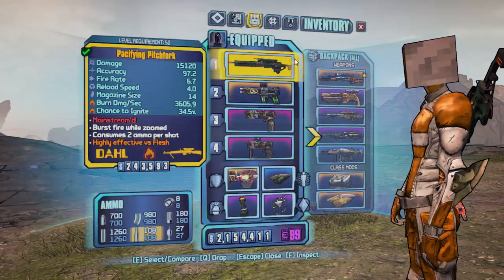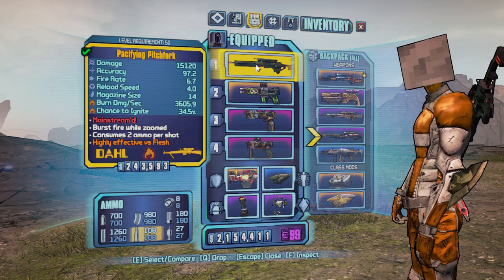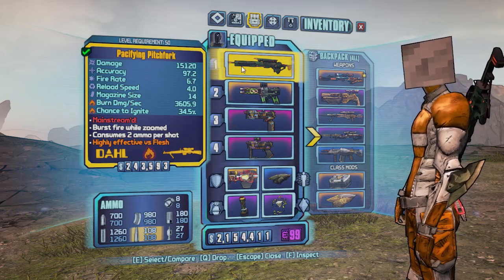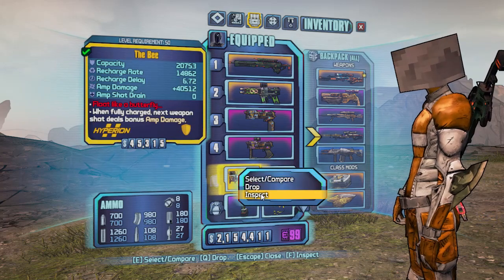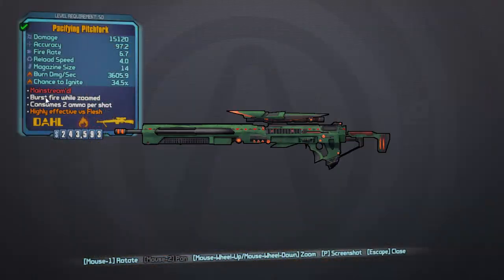Here's the weapon that drops off Terramorphous. If you don't have this weapon, you can substitute it with a Conference Call, which there are plenty of videos on how to get. However, I prefer to use this weapon because I am a sniper. The first key piece of gear is the Bee Shield — it does 40,000 amp damage with zero amp shot drain. So as long as your shields are full, you're dealing 40,000 extra damage on each shot. When you combine that with the Pacifying Pitchfork, which has the Mainspring weapon effect, it shoots 5 or 6 bullets per shot. So 15,000 damage plus 40,000 extra means you're doing 5 times 55,000 damage on each shot.